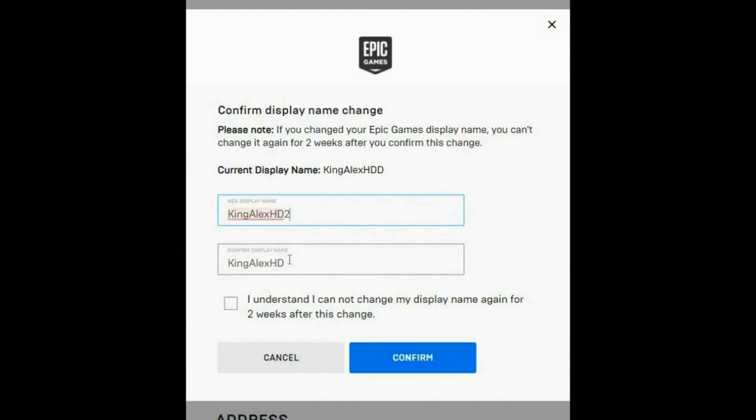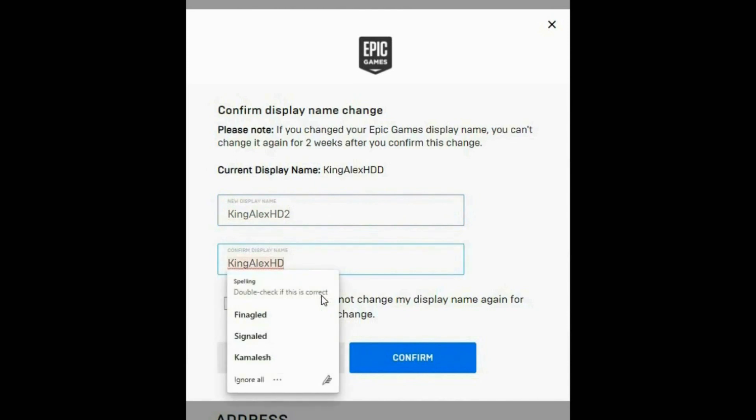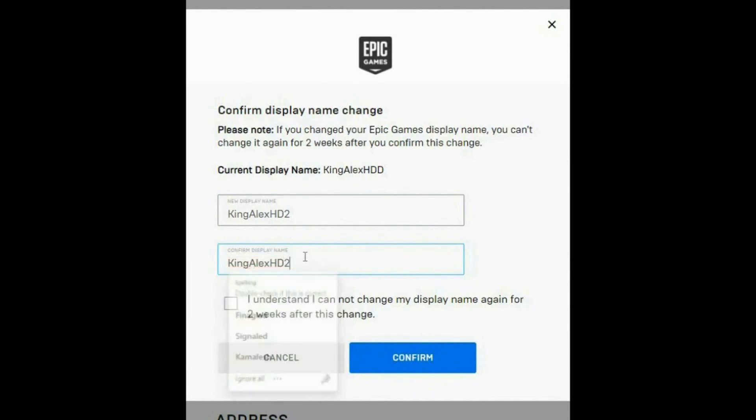What you can do is add a number to the name — for example, 'King Alex HD 2.' Type the same thing in the confirmation field, accept the terms, and confirm. I'm not going to confirm it because I like 'HD' at the end as is. But basically, as soon as you confirm, your name will be changed and you cannot go back — your Fortnite name will be updated.